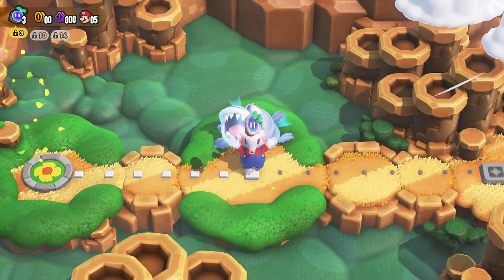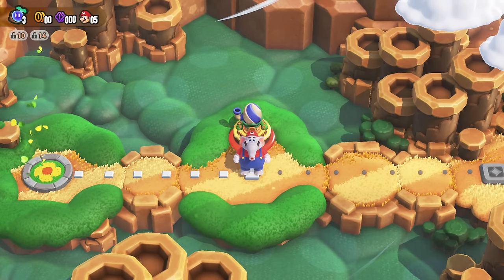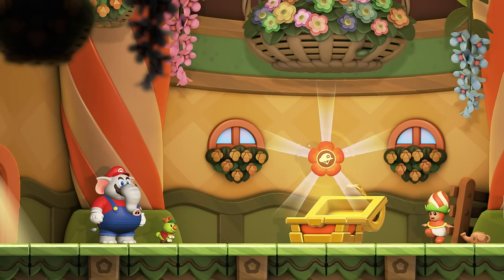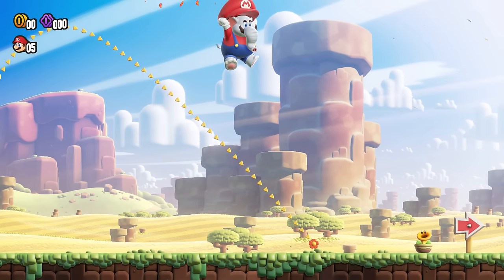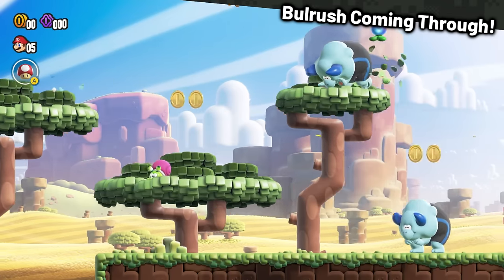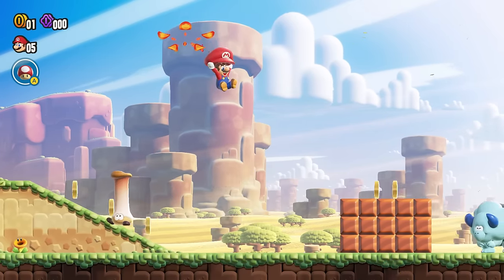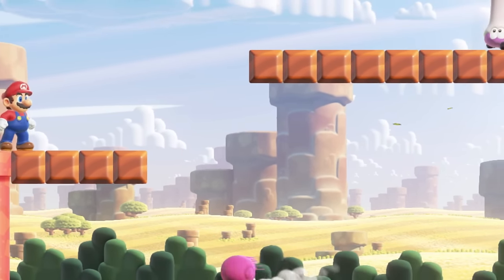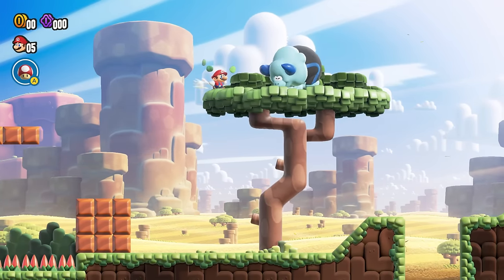The next stage requires three Wonder Seeds to unlock, which thankfully we already have. I guess I'll eventually have to get some Wonder Flowers at some point, and this scares me a lot. We now received our first badge, which will probably be quite helpful as it allows us to glide slowly and cover more ground in the air. Bullrush Coming Through is the next level, and this one is easy as long as you avoid killing those tall enemies, as they collect coins when they fall down.